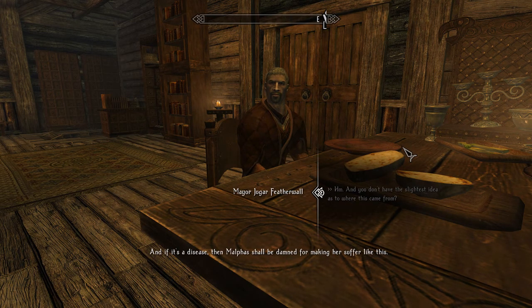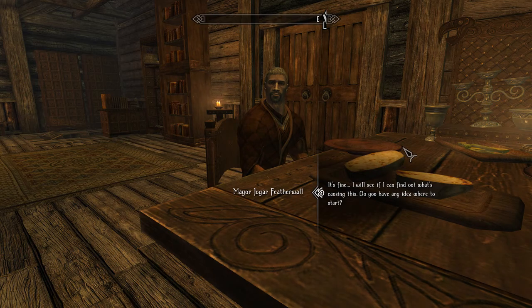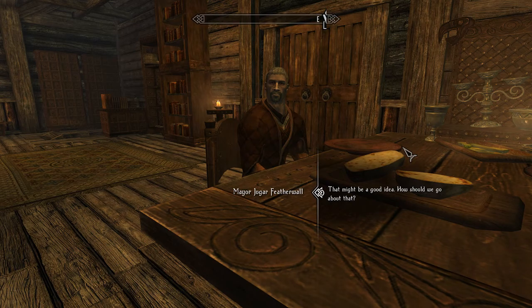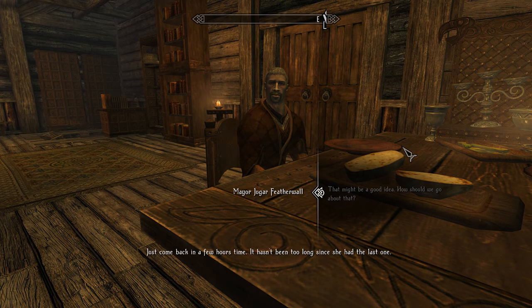I ask what the voices say. According to what she told him when still lucid, they are just a horrible babble. His brother Meldor, a traveling arcanist, examined the house for magical anomalies — all to no avail. Whatever causes the voices only affects her. The mayor suggests I come back in a few hours to witness a seizure. His brother Meldor will let me in when it's time.